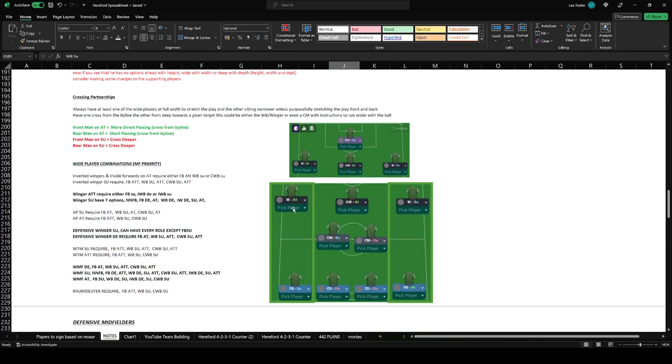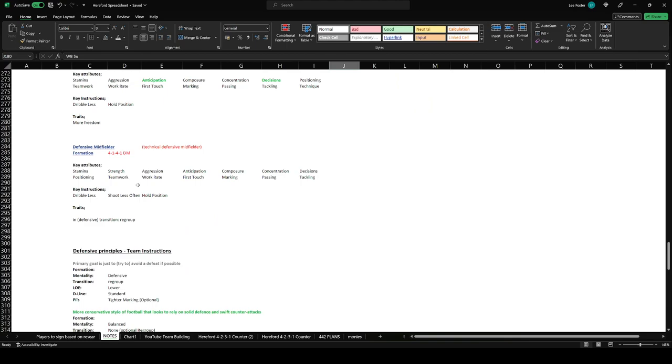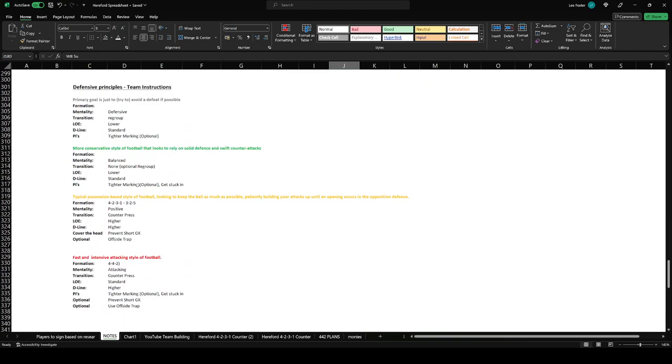On both flanks you need to stagger the attacking lines. So you've got the winger on the left who is attacking, but he needs somebody supporting. Then on the opposite wing, the winger is supporting and the fullback is attacking. So what we're going to look to do is change the defensive principles and rebuild this Manchester United tactic from bottom to top.